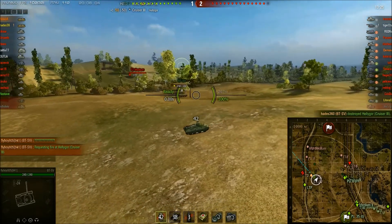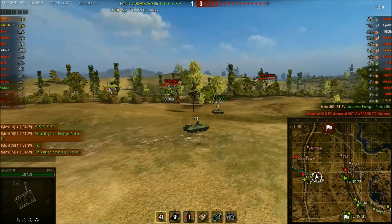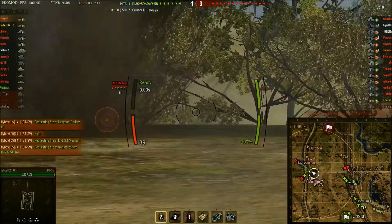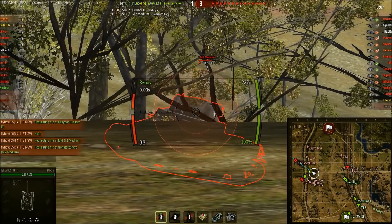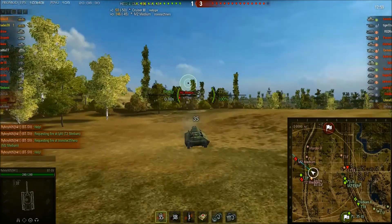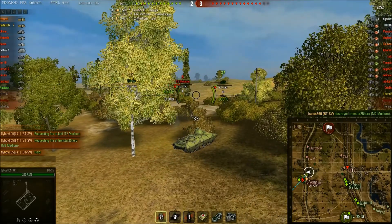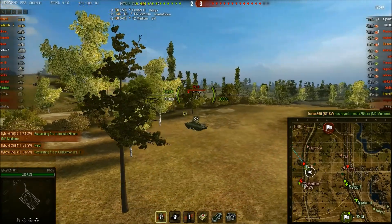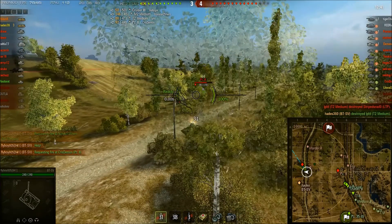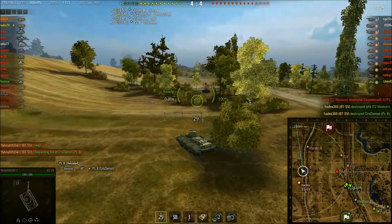Hades takes out the Cruiser 3. T-2 medium is spotted. Gun depression doesn't seem to be great on this tank — Flyboy's having problems getting his gun down. But he does penetrate an M2 medium with no problems, misses the kill shot. T-2 medium is advancing. Nice shot on the move, another shot on the move. PZ-2 has come up — hasn't been a lot of opportunity to show off the troll nature of this armor yet, but there we go — PZ-2 bounces, and the BTSVs put an end to him.